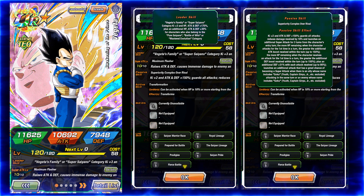The more HP remaining when the character receives an attack for the first time in the turn, the greater additional defense boosts received within the turn, up to 150%. This is only in his normal state — up to 80%. Launches an additional attack that has a great chance of becoming a super tech when there is an ally whose name includes Goku, Youth, or Captain Ginyu Jr., etc.